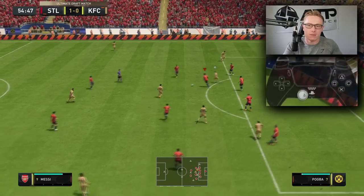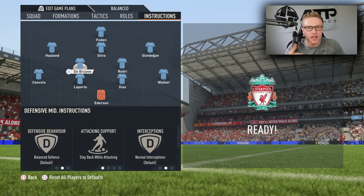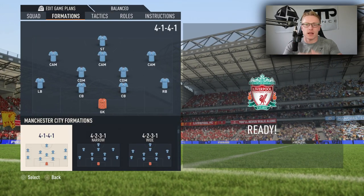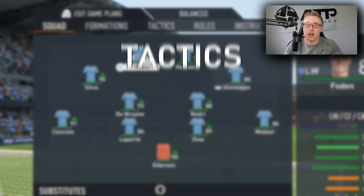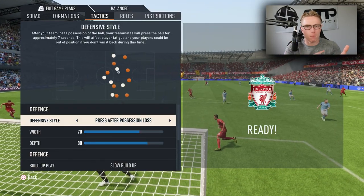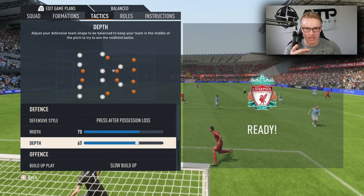Player instructions for the two CDMs in your formation: I recommend having them stay back so that they will be back ready to break up the play when you lose the ball. For formations, I recommend maybe the 4-4-2, the 4-2-3-1, exactly what I'm using this year, 4-3-2-2 and all of the above. You can use any formation, but I recommend at least two CDMs. In terms of tactics, I'm not going to recommend too much.